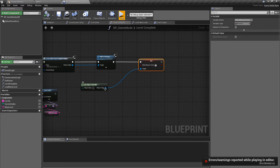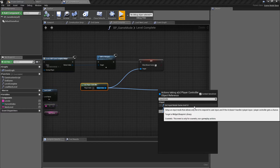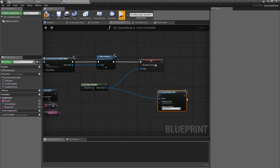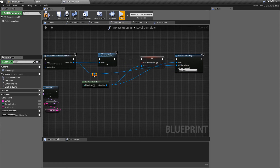Off of the player controller you also want to set the input mode. By default we have the game input mode because you want control over the player. You also have game and UI — partial control where you could use WASD and interact with menu buttons. What we want, because we're only on a menu, is to set the input mode to UI only. We'll plug this in and set the widget we focus on to be the one we've just created. I'll double-click and add a reroute node to make this tidier.